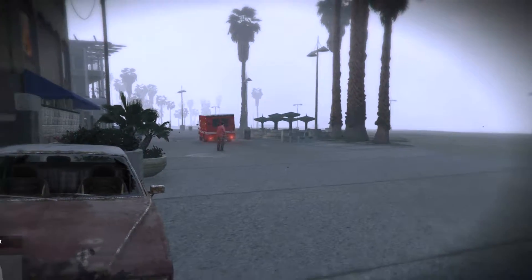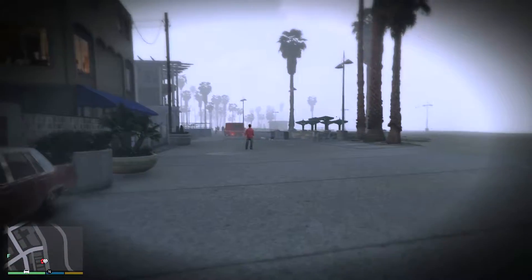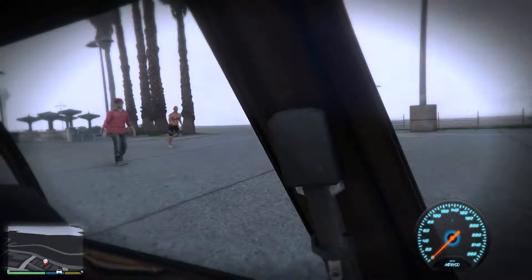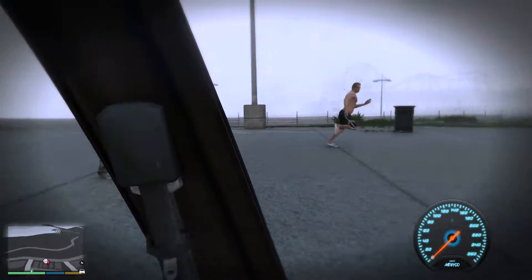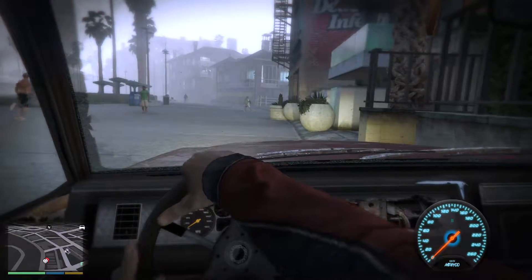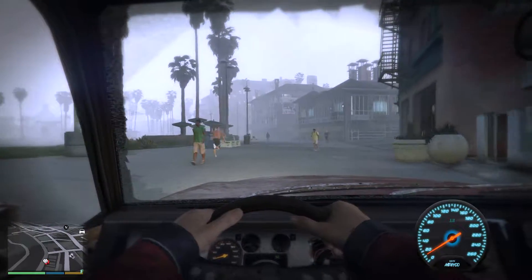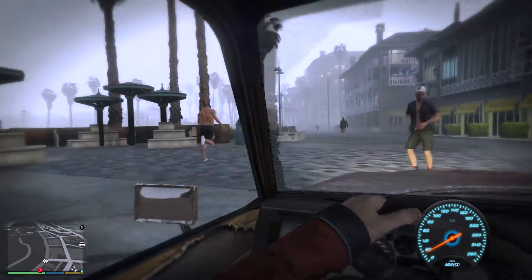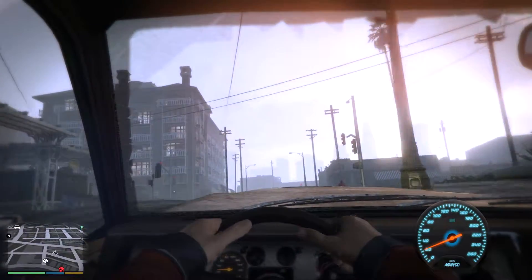The ambulance driver drove off and there's no longer a body there, which means he's taking it away. Judging from the fact that his sirens weren't on, let's just assume that guy passed away from that critical charge of electricity. This guy's looking really shifty. Anyway, we're off to rob the next house.